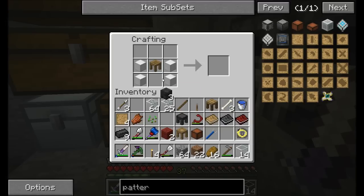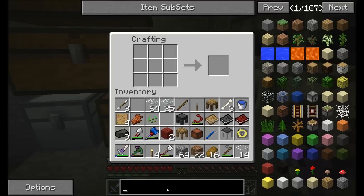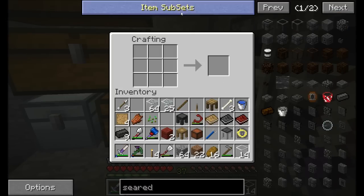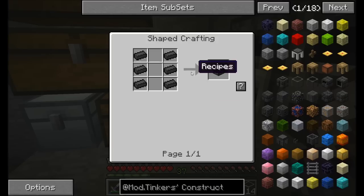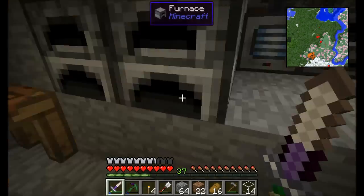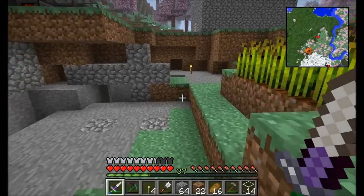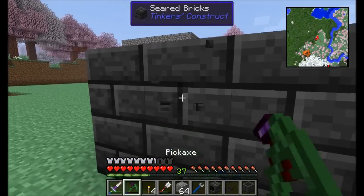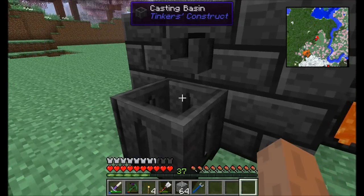I'm working on recreating what I had here, and while I'm at it, why not make a seared faucet. Looking up in Tinker's Construct — smeltery drain. That's exactly what I have the resources for. Smeltery drain and seared faucet. I'm going to replace this back piece with another smeltery drain, then hook up my casting basin like so.